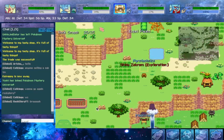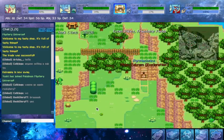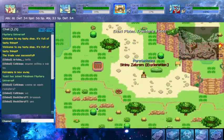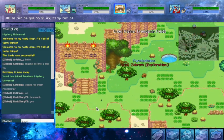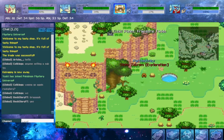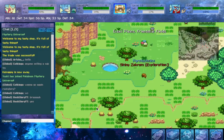We are going to be heading in the direction of Friendship Forest over this way. The way I'm going requires Cut, but I do believe there's a way you can get around without needing Cut. But you are going to have to have Rock Climb regardless.